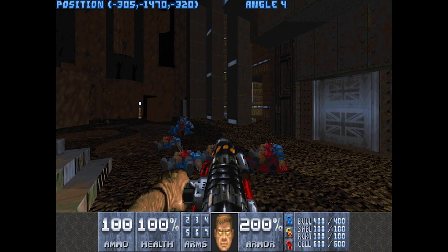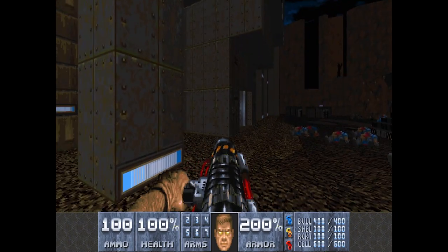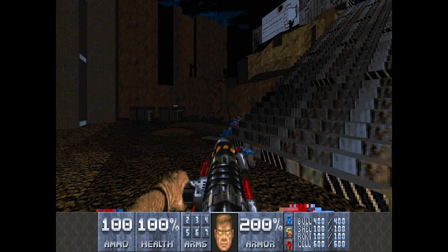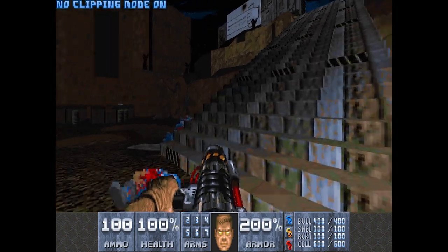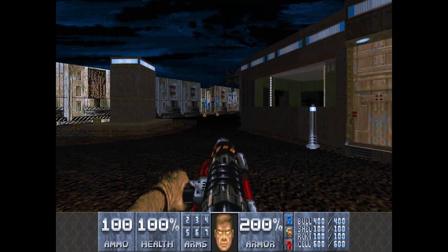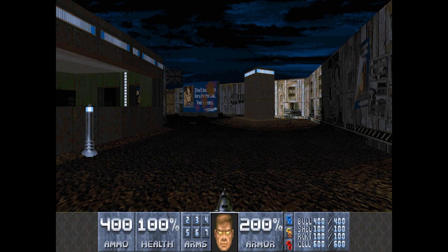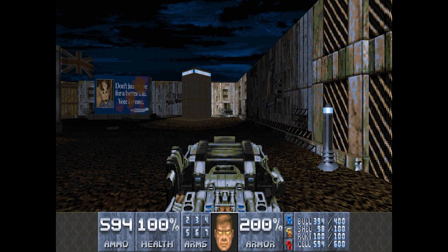You can see here I am typing in cheat codes, Martin — this is not something I would normally recommend. But in order to fully explore this level, which is really big, I'm going to turn on no-clipping mode, which allows us to travel through any part of the map without restrictions. I also turned in a cheat code that gives us all the weapons available in this game — including weapons familiar to Doom 2 players: a double-barrel shotgun, a chaingun, the pulse rifle, and the BFG, which is a huge mega-weapon.